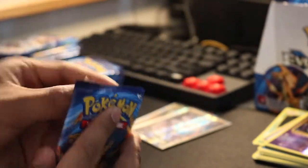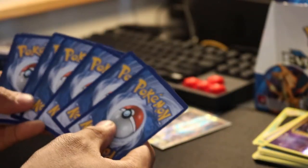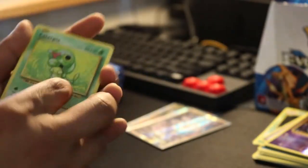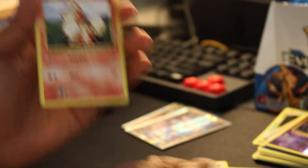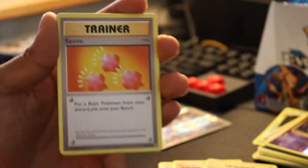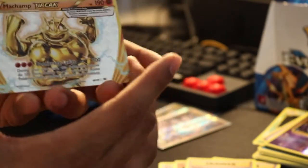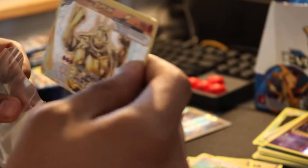Next one — Mega Charizard pack. Three from the back. First card is a Kangaskhan. Charmander, Gastly, Growlithe, Magmar. Here comes Team Rocket — I think this is a secret rare in the set, so that's pretty nice to get. Revive, and whoa — look at that card. It is a Machamp Break card, that's really nice. And our final card is a regular rare Farfetch'd. I'll put that Team Rocket off to the side too — dang, that's a good one.